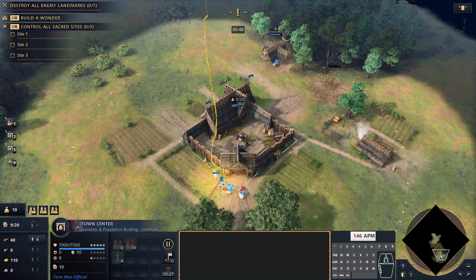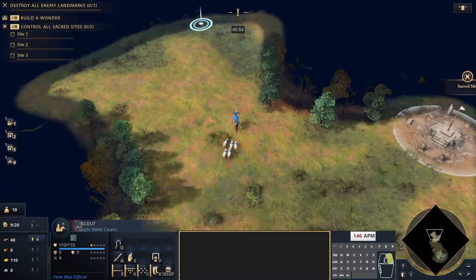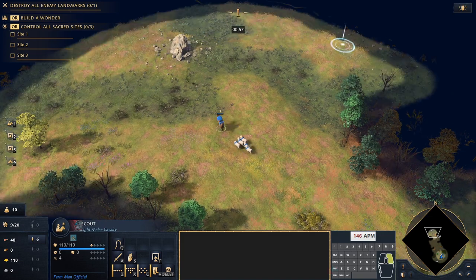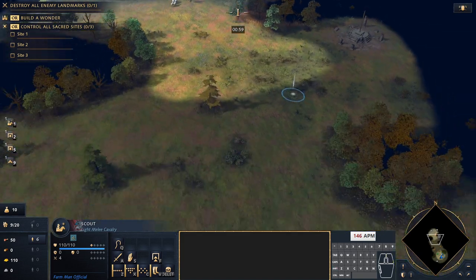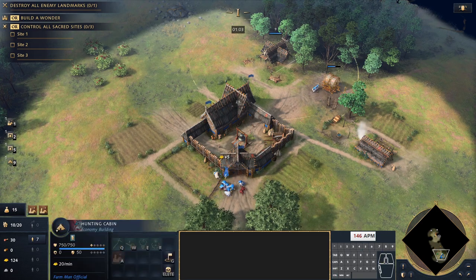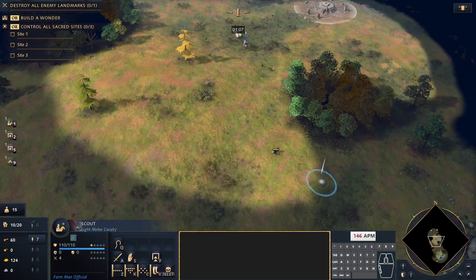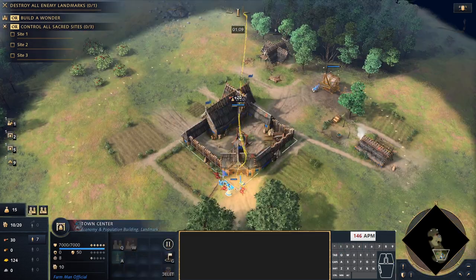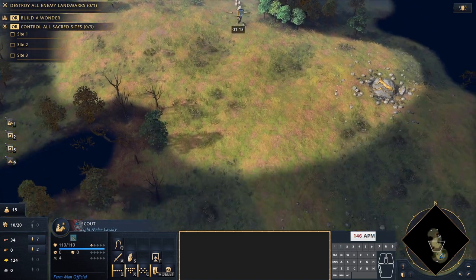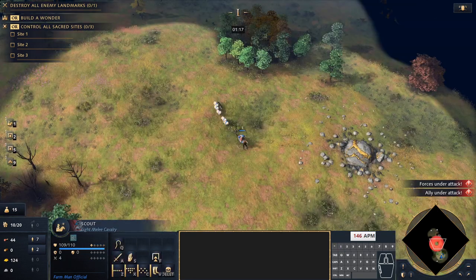With our first scout we go forward straight away and bring a couple of sheep back home, just to keep food underneath the town center — the last thing we want is villager idle time. Once the hunting cabin is built we're going to get two more scouts, so three scouts in total. Our aim is to take out two deer patches. Often you can do more than that with three scouts, but we're doing worst-case scenario here for this build order. Don't forget to get the wolves — they're super important.